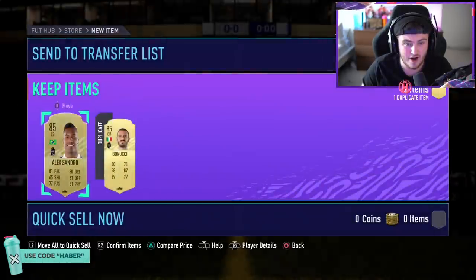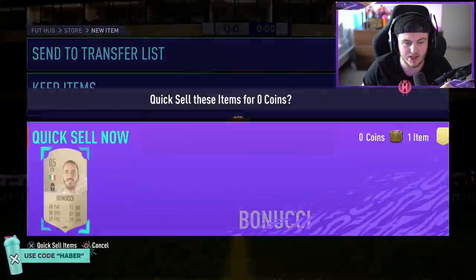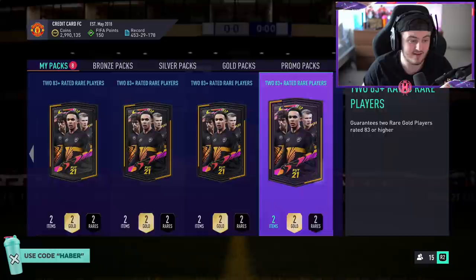First one's Alexandro — not a terrible first pack. 85 is alright, double 85s in the first pack is actually alright. That is a duplicate and tradable, so he will actually be sent to the discard pile to be recovered. But that's not a bad first pack at all, we'll take that.